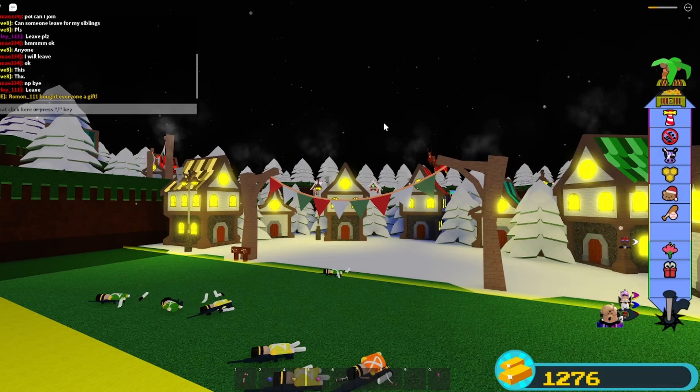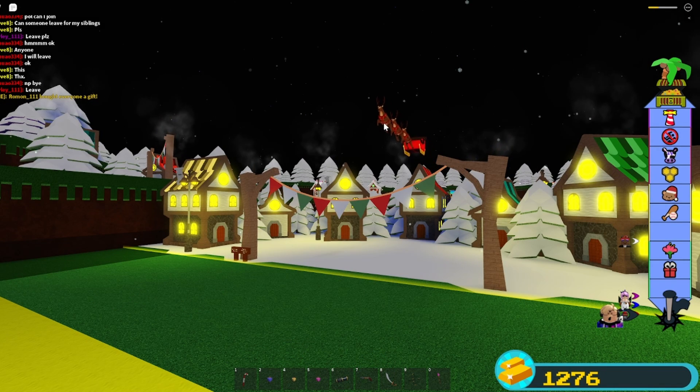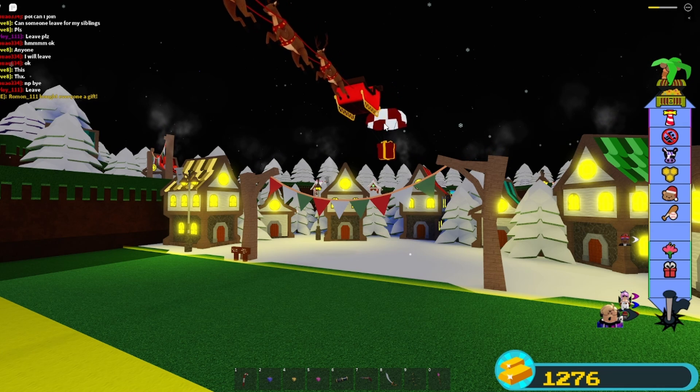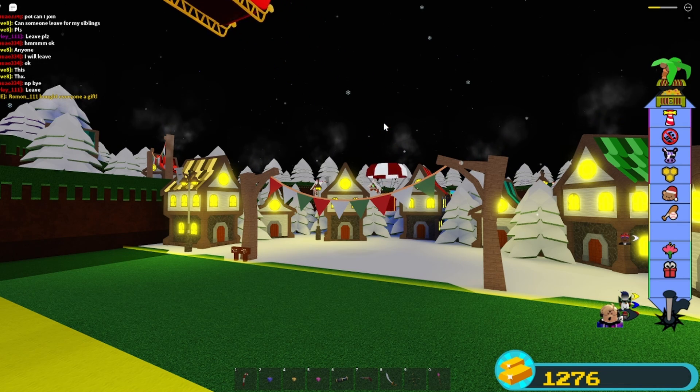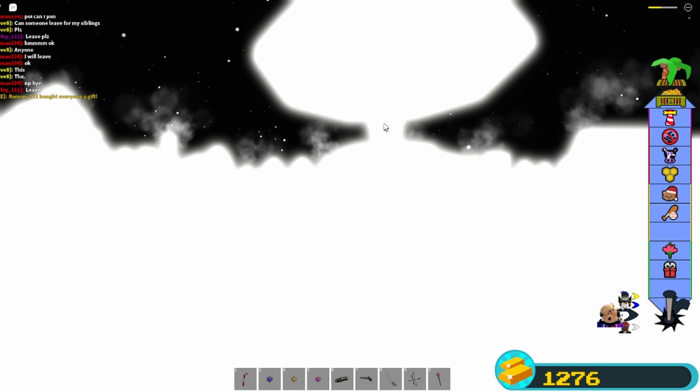We just finished it. Now Santa is going to help us and defeat the Nutcracker enemies. We're already good now — we got the present and we're done with the mission for the winter event.